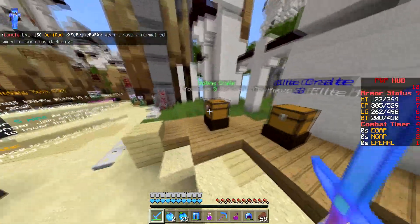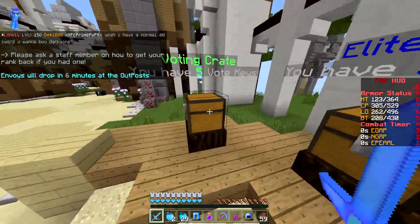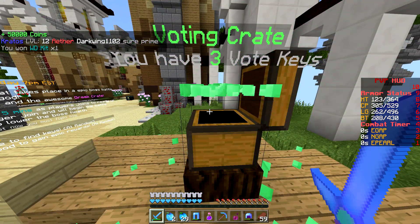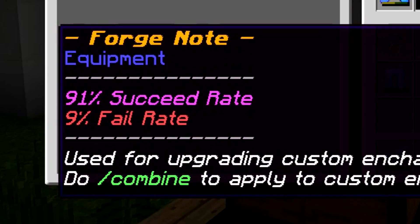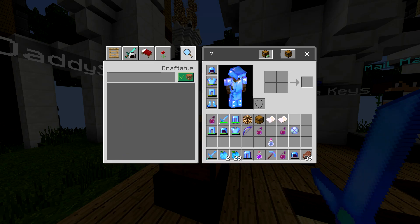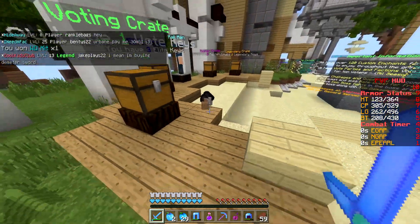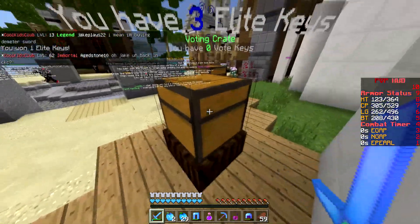The first thing we're going to do is open all these crate keys. We got 5, 3, 3, and 2, so we're going to start off with the voting keys. Got 50k, a WD kit, some E-gaps. These things must be worth so much - 91% success rate. We might have to sell those on AH. Who just drops a UD kit? Alright, and we got an elite key which is perfect because we're moving on to the elite keys now.